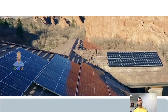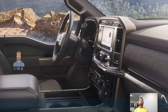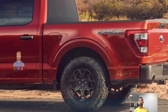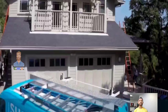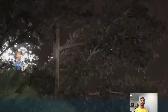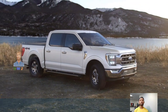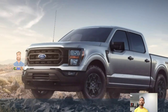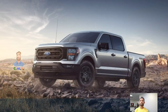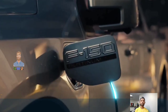The choice of engine determines the gearing configuration. The 5.0-liter V8 and 3.5-liter V6 EcoBoost models are equipped with 3.31 gears, while the 2.7-liter V6 EcoBoost receives 3.73 gears. The 3.5-liter V6 PowerBoost Hybrid variant receives 3.73 gears, and the 3.5-liter V6 EcoBoost model can also be fitted with a 3.55 electronic-locking rear axle system.